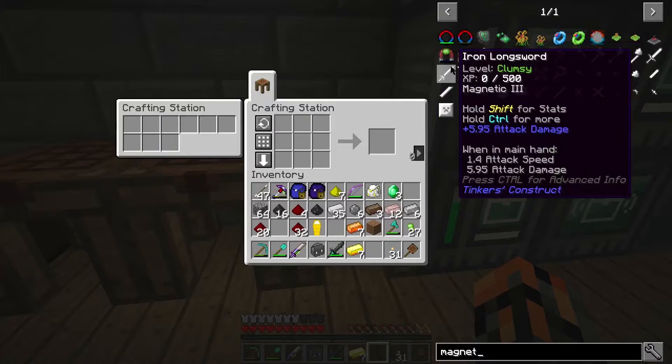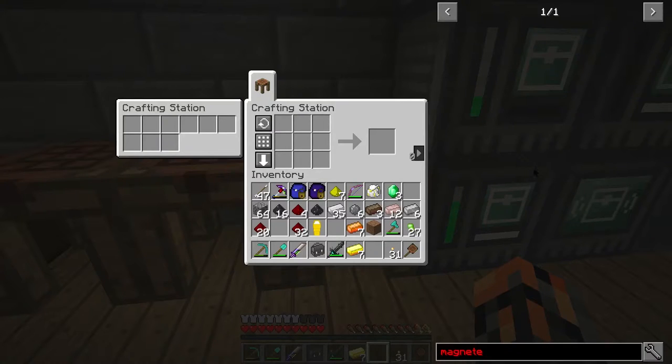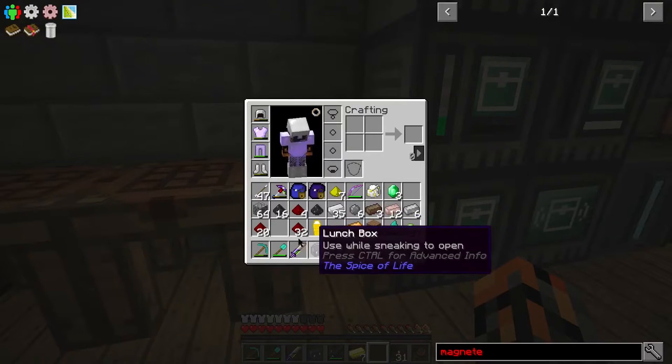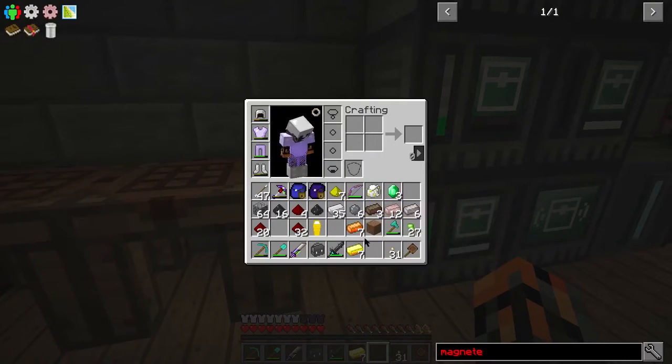So that's really cool. So we can put it in one of our bauble slots. This is the bauble menu here, this little circle. So basically, it can go in one of these, and that means it doesn't take up any space in our inventory or our hotbar.